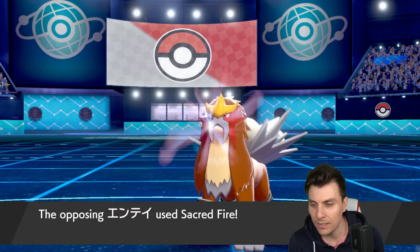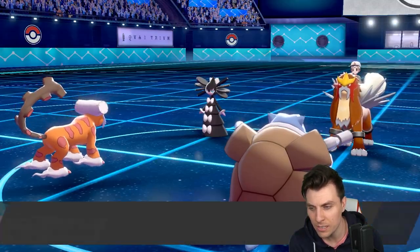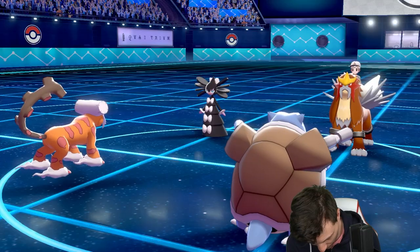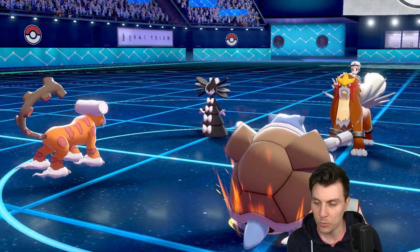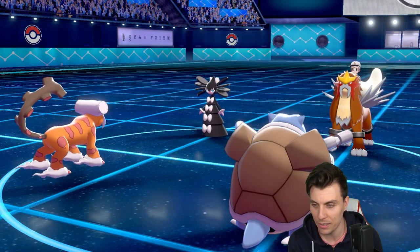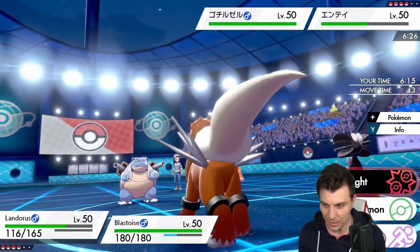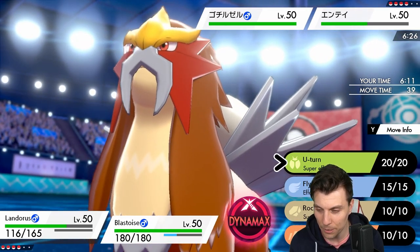There's a Sacred Fire — yeah, Zacian would not have appreciated that. Landorus is taking it pretty comfortably though, no burn, which makes things so much better. We're off to a not bad start. Blastoise activating that White Herb, getting rid of those defense drops, and we're sitting on plus two across the board. We've got this match in the palm of our hands.